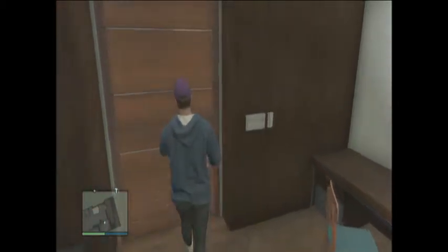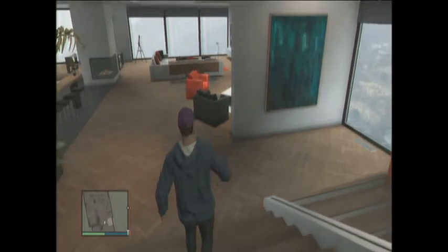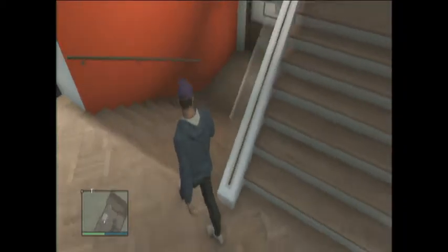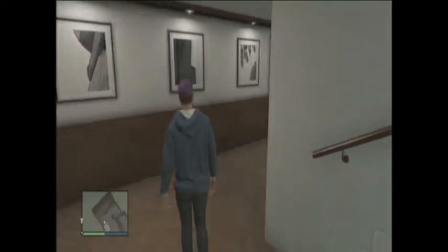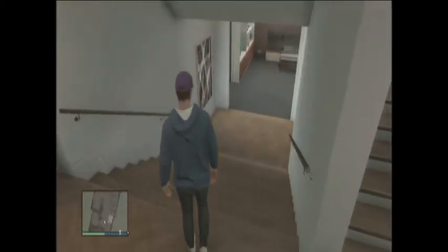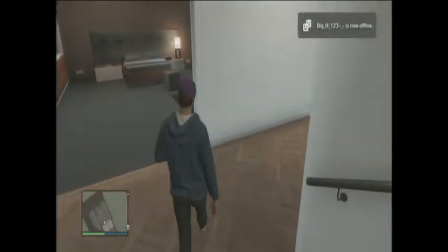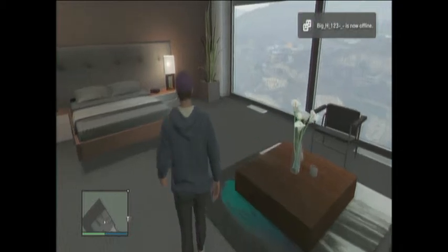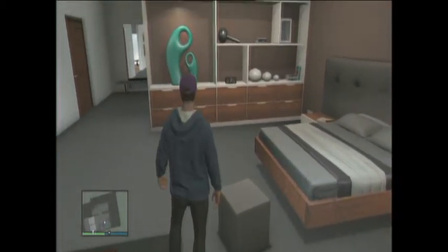So you're probably thinking: where's the bedroom? I'm going to show you. This is a three-level house — the bedroom is at the very bottom, followed by a shower room. This is the quite nice bedroom — nice double bed, some ornaments.